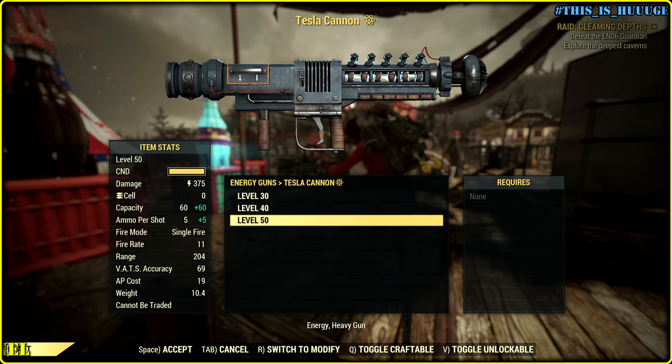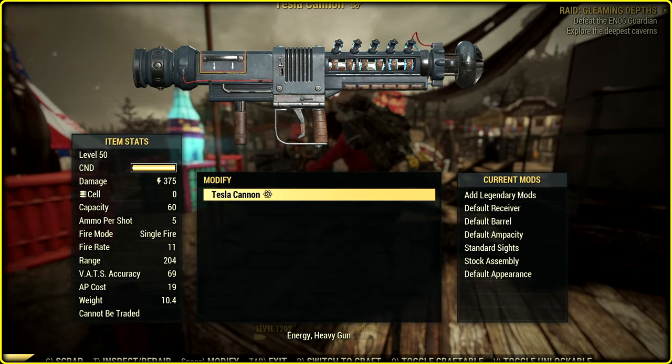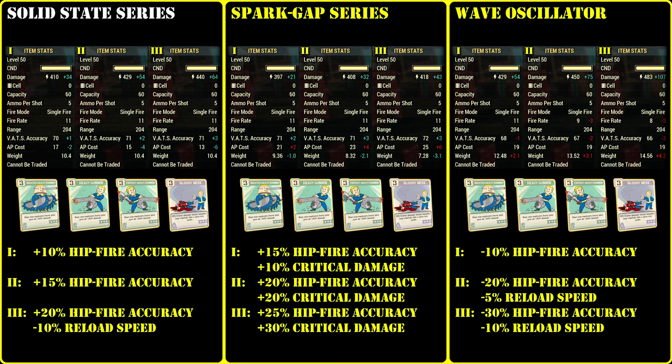Let's start with a level 50 Tesla Cannon that has 375 damage. First we have receivers: Solid State series, Spark Gap series, and Wave Oscillator — 9 mods in total. I already have Heavy Gunner combo and Bloody Mess, so there's no need to start with a base number since you can see all the changes. For VATS gameplay, it's better to go with Solid State 3 because of AP cost. For a VATS crit build, we can see if Spark Gap would be okay.